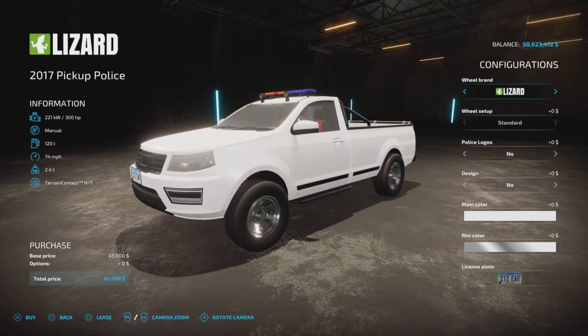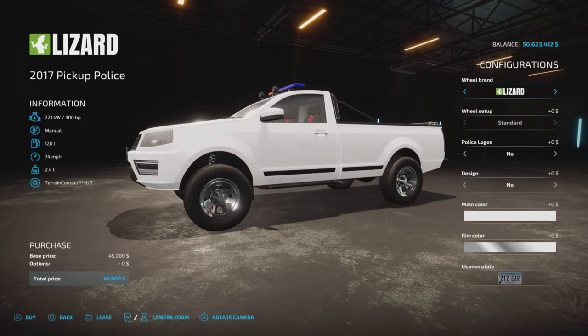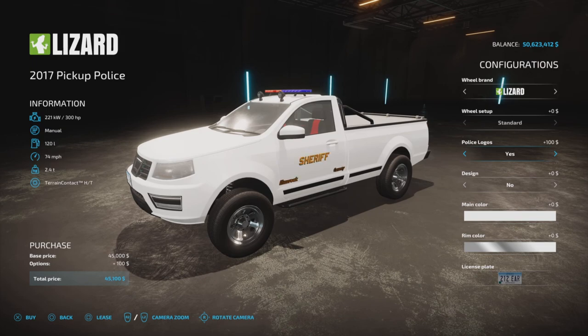We do have a few options. Continental and Lizard tires. In Continental, we have a choice of rims. Lizard is as is — a little bit raised. Suspension. Police logos: no or yes.